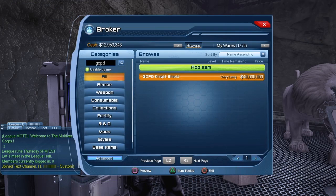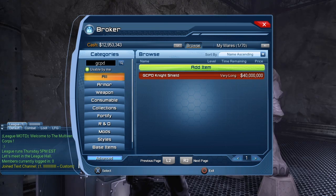Here we can see the GCPD Night Shield for 40 million. Holy crap, it's a lot more expensive than I remember — I bought it for barely a couple of millions. So I guess I have to give my usual broker warning: prices on the broker change all the time. These are the prices right now; tomorrow, next week, next month the prices could be different.